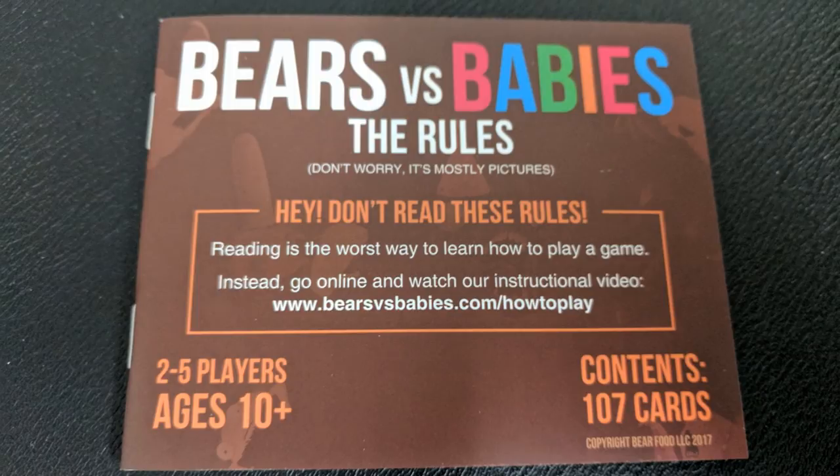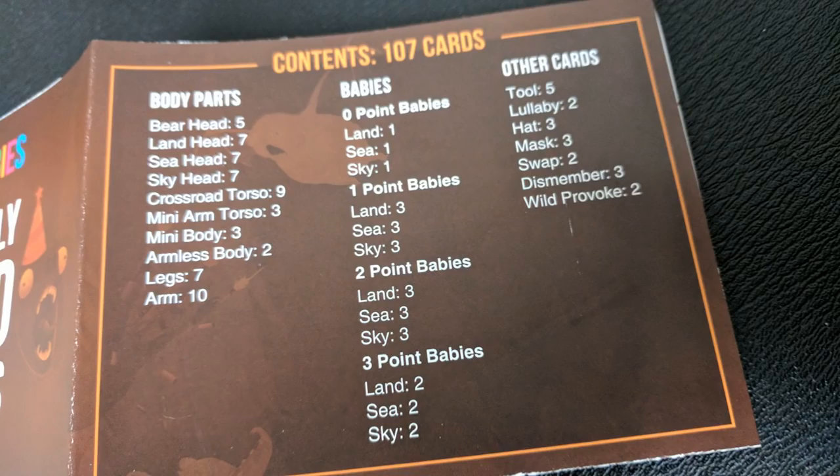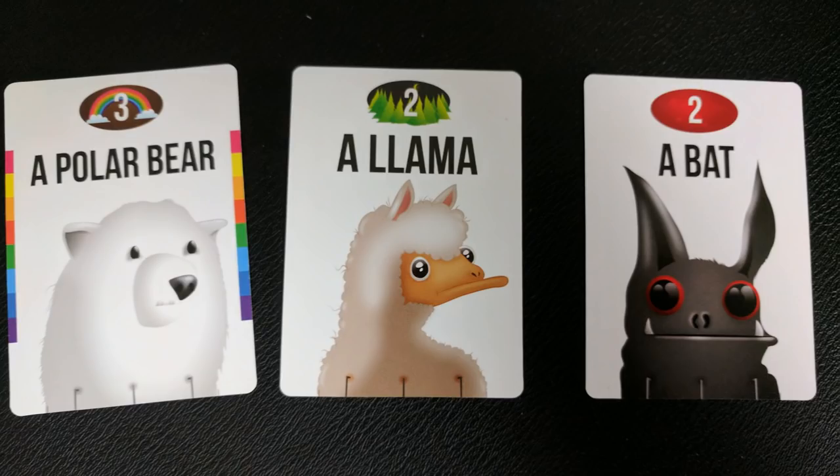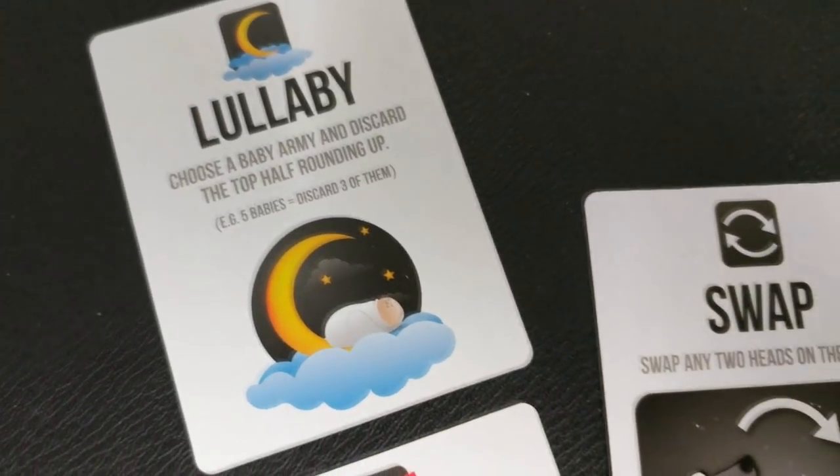So how do you play Bears vs. Babies? The deck of cards consists of three different types of cards. You have bears, which are really monster building cards — it's not really true that they're bears. There's only a few that actually look like bears; most of this is monster building. Then you're going to get baby cards. Babies are your enemies, and they amass in different hordes. They either come at you from land, sea, or air. And then you're also going to have helper cards.